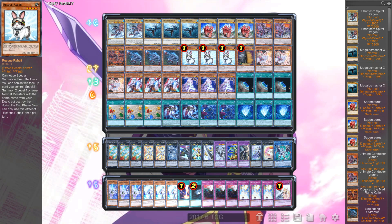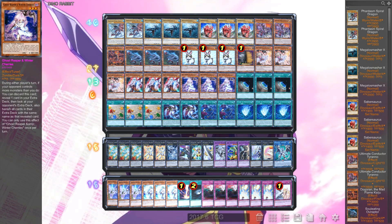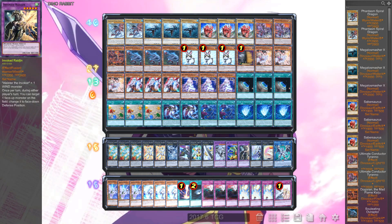Your main normal summons are probably Over Raptor, Rabbit, and sometimes the normal dinos to work with the field spell. Now here are the 10 hand traps — please don't bash me in the comments. Maxx C, Ash, and Ogre — that's fine, that's seven right there. Then it's three Ghost Reaper. The Reaper can be questionable, but the way I see it: True Draco are still good. The invoked version is much better right now, and I did make a video on how good the Invoked engine is. Everybody and their mother will be playing Mechaba and Raijin, so I thought Reaper is good.